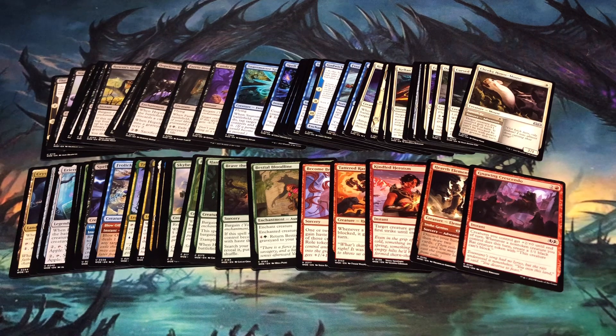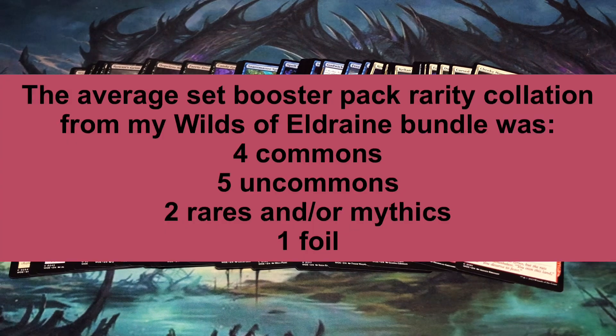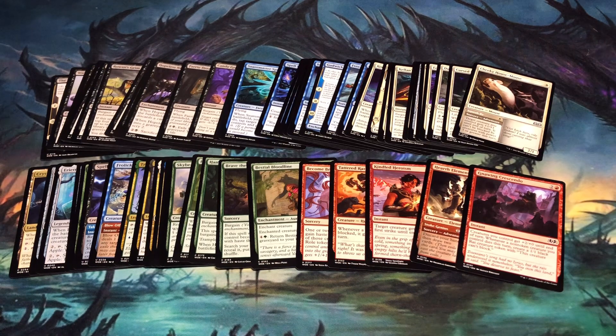So how did my Wilds of Eldraine bundle compare? The average rarity collation in the eight set booster packs was four commons, five uncommons, two rares or mythics, and one foil. Pulling more uncommons and rares is the kind of trend that I'm excited to see. However, this isn't a typical trend since the Enchanting Tales cards are included in set booster packs. With Enchanted Tales only printed at uncommon, rare, and mythic, the trend is definitely skewed away from commons to higher rarities.